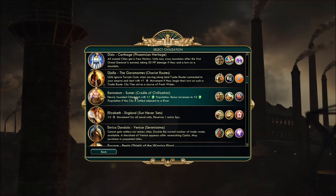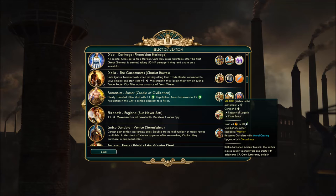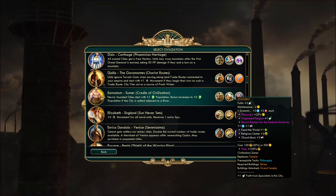Next one up: An-Atum from the Sumerians. Unique ability — Cradle of Civilization. Simple but powerful: newly founded cities start with plus one pop, and that bonus increases to plus two if the city is settled next to a river. So an early kickstart to everything. The Vulture is a unique warrior replacement — moves quickly along rivers, my guess is double movement, and starts with extra XP — basically the first promotion is free.